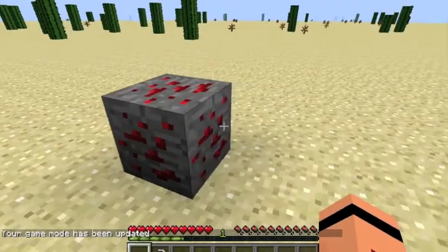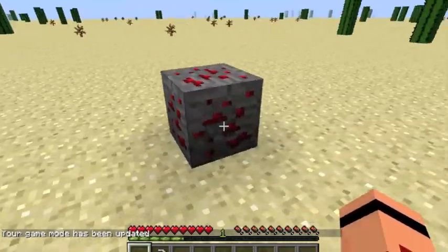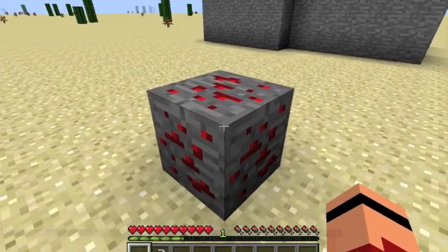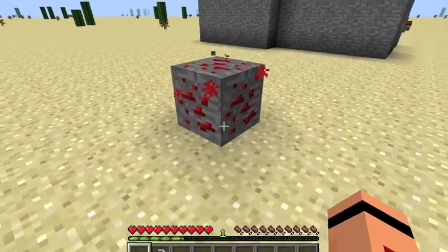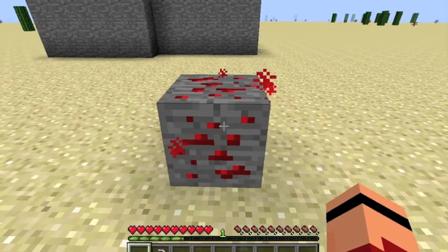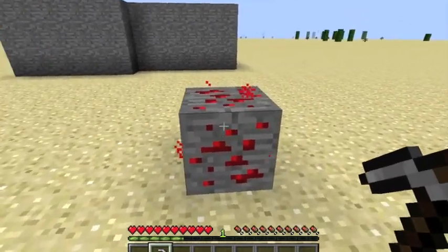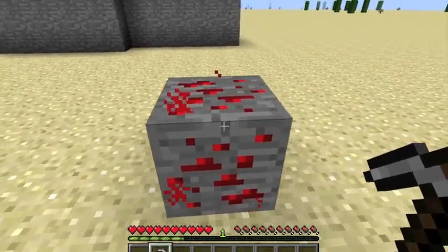Here we have the basic redstone ore. It pretty much looks like coal, iron, or diamond ore — all those fancy ores — except it's red. If you touch it, it gives a particle effect and it glows.